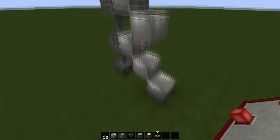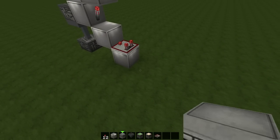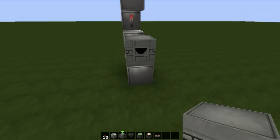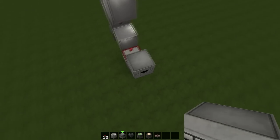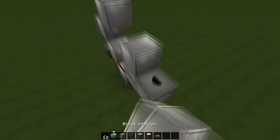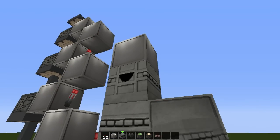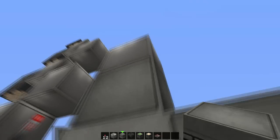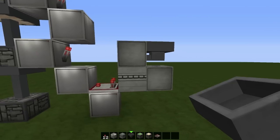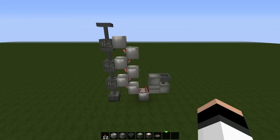Let's place a redstone comparator, a dropper here, another one facing to the sky, and the third dropper upside down. And finally a hopper connected to the last dropper we placed. Well, that was the first part — very easy, let's continue.